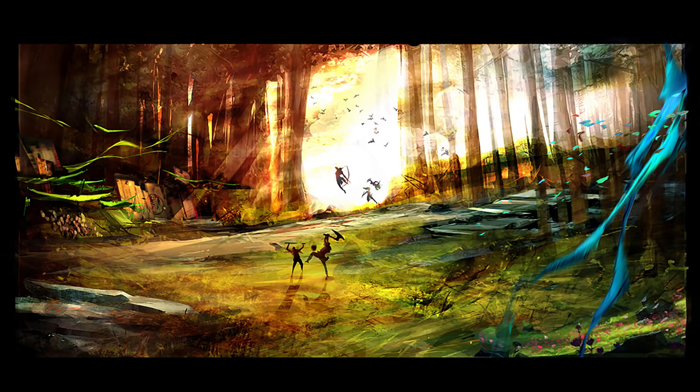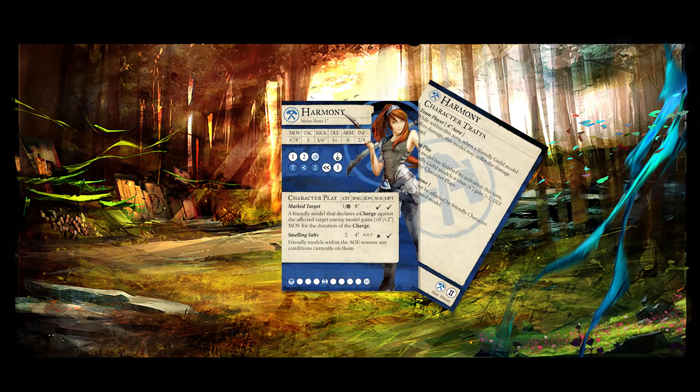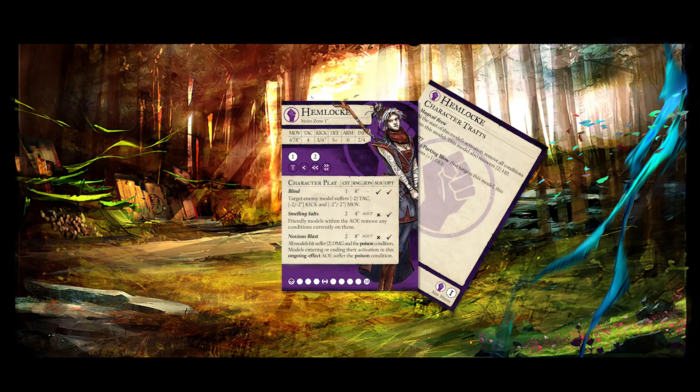As we near the top of our list, I want to talk about the models that don't see much play, but can be extremely oppressive. They don't have the flexibility that the more commonly played Guild Ball models have, but if their corner case comes up, they are almost unbeatable. Think Compound and his ability to turn off turn 1 kickoff pressure, or Harmony for her condition hate. We almost chose Hemlock for the same reasons, plus blind.